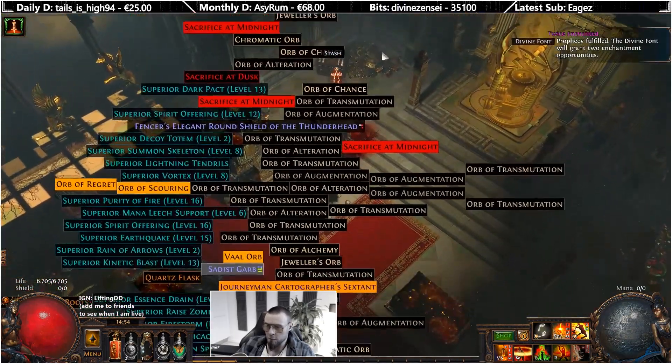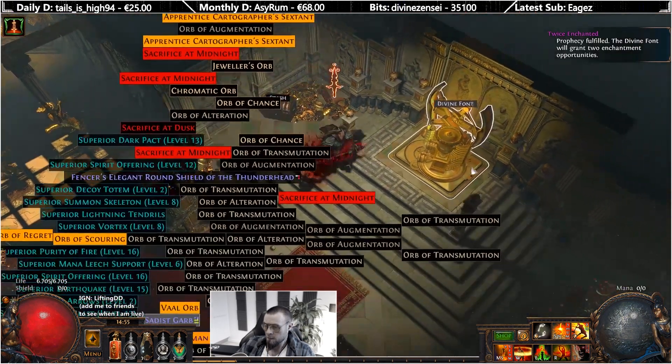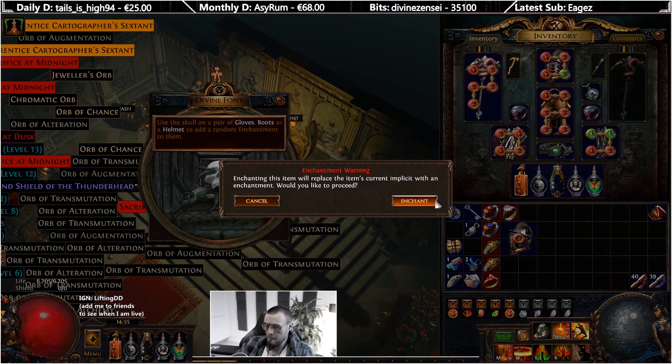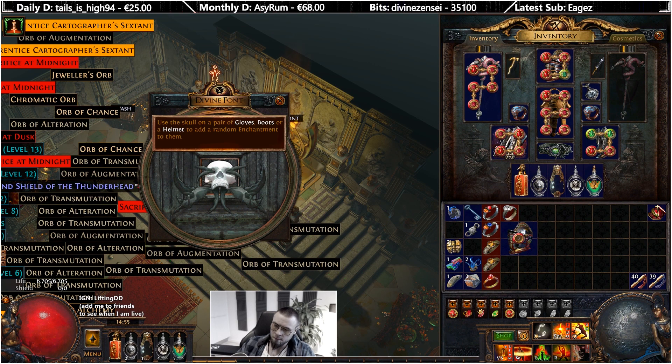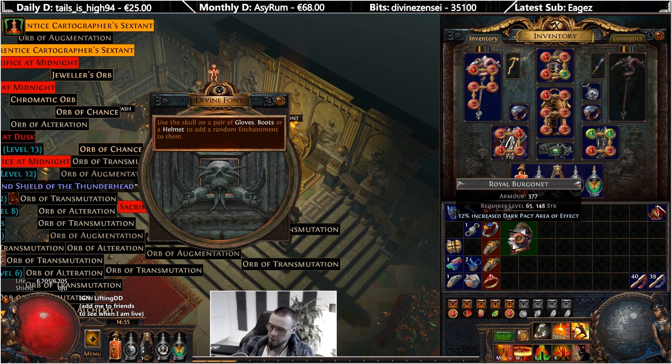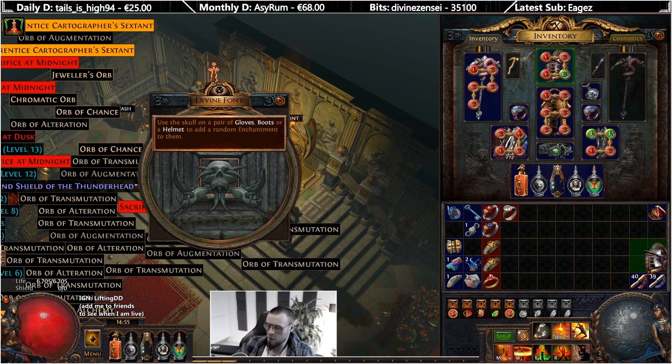We have thrice enchanted I believe. Dark pact area of effects - it can sell, but fight. Summon raging spirit duration and magma orb damage.